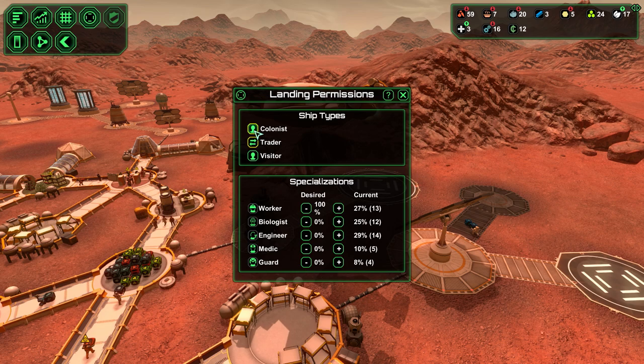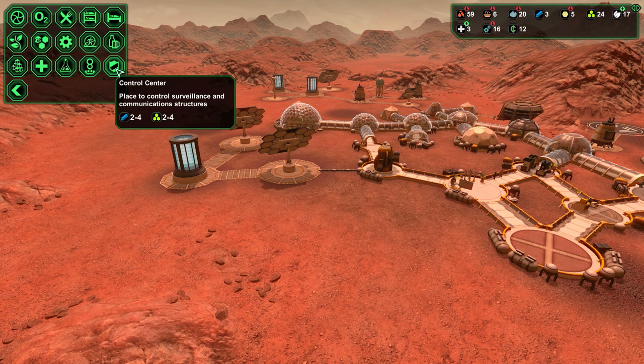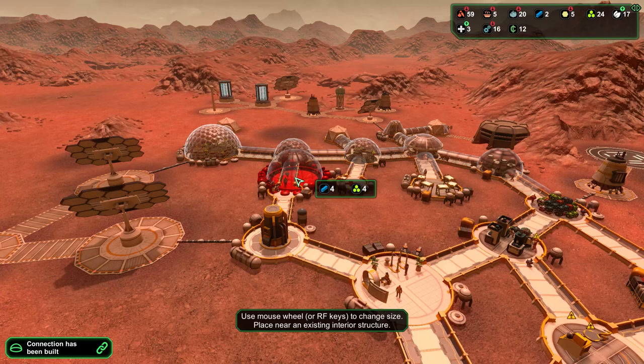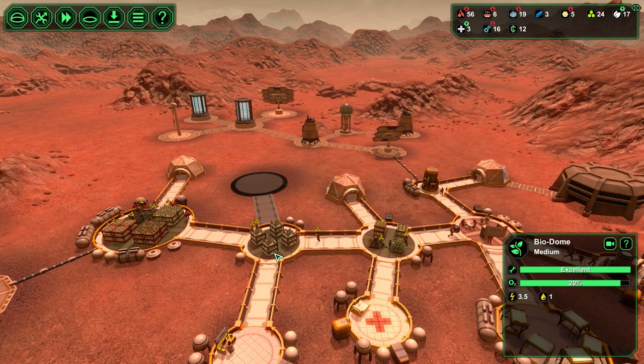I feel like we can throw the control center here that I want. I was collecting money for the control center. The build is big because I'm not sure what I need in it. I can place it here because I have a spare room now, so that's fine. I can connect it to our little biodome here for medical plans.